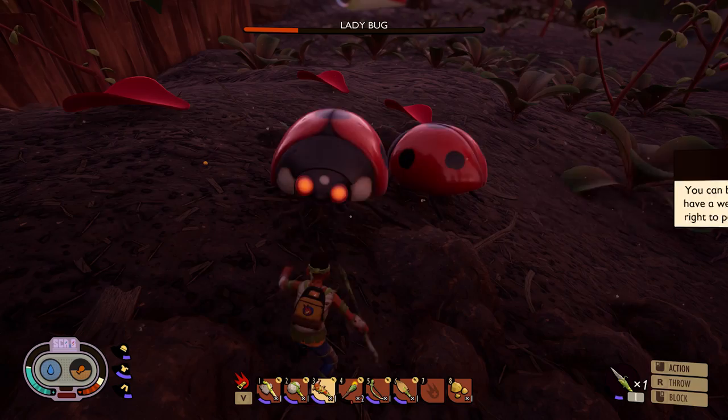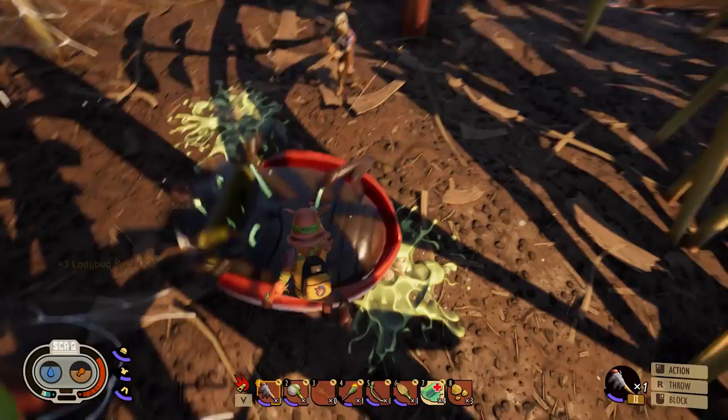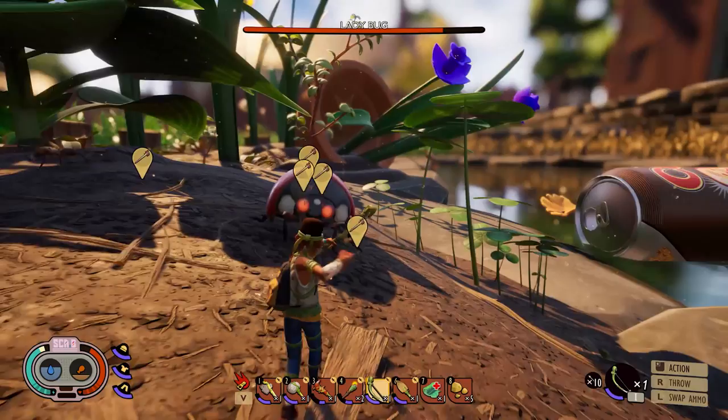If you don't get a perfect block, that's not the end of the world — ladybug attacks don't do that much damage. But on harder difficulties, you're going to see a lot more damage coming through even if you are blocking. Having something like the ant club or the mint mallet is really the key here, because stunning insects gives you four or five free hits before they can re-engage. That's why I highly recommend getting comfortable with the two-handed weapons, but if you prefer spears, you can just keep moving in a circle around the enemy — it's just a little more tedious.